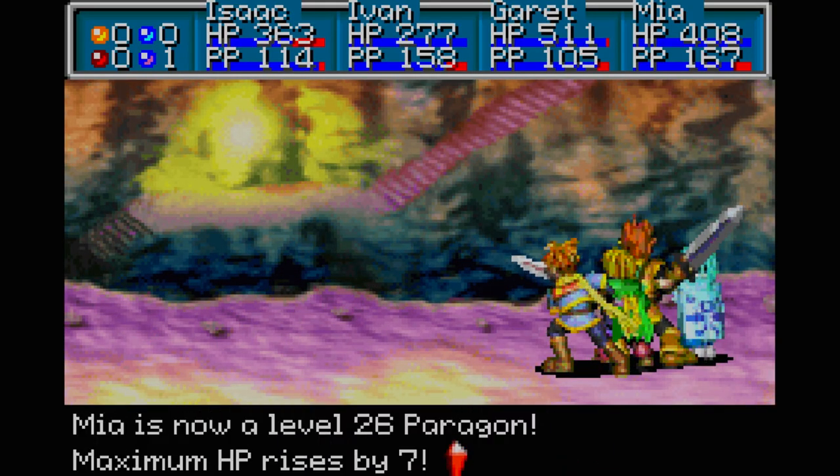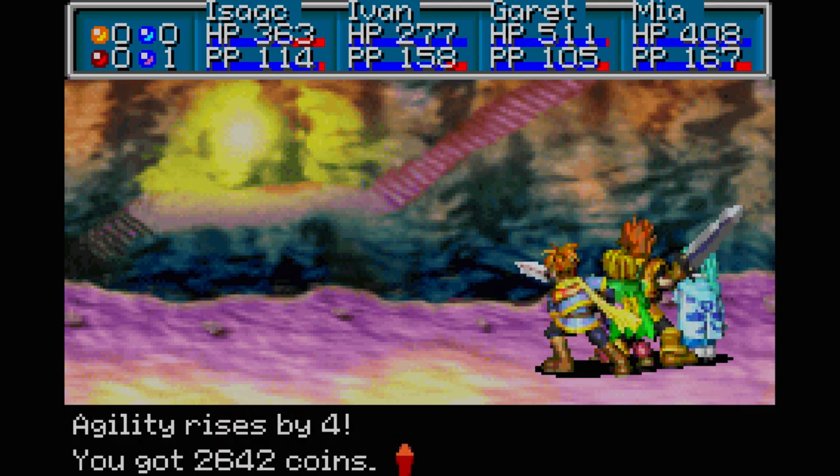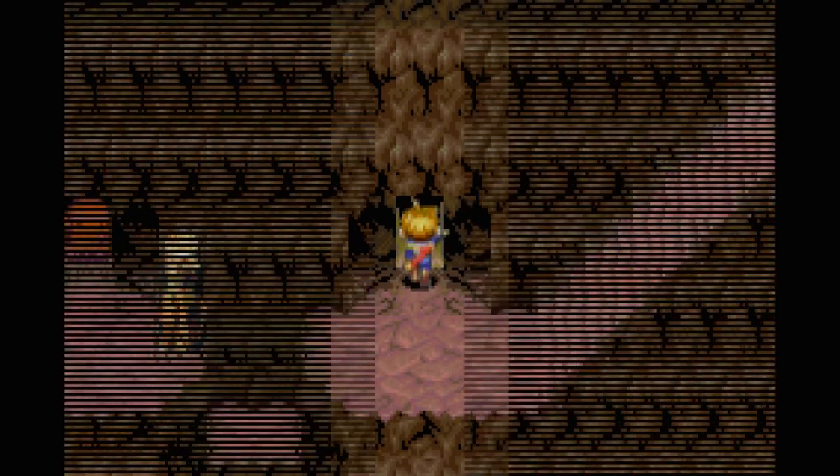Mia is level 26, a Paragon now. The Water of Life - that's pretty good.